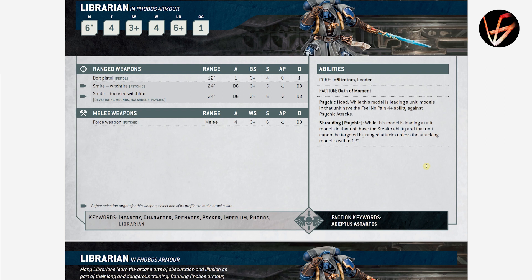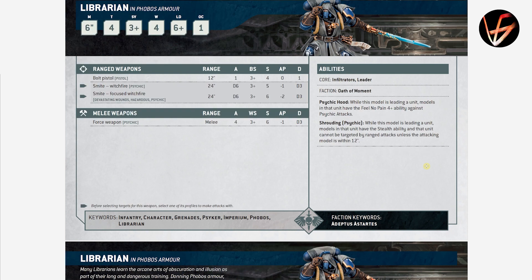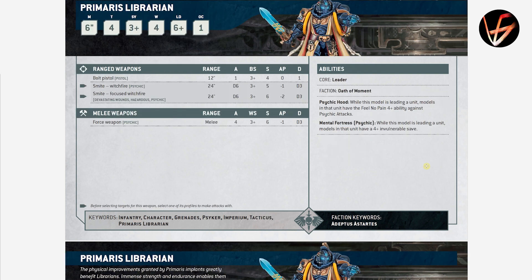The Librarian in Phobos armor does the same thing with 4+ Feel No Pain against Psychic Attacks for his unit. He also has Shrouding — while this model is leading the unit, they have Stealth ability and cannot be targeted by ranged attacks unless the attacker is within 12 inches. He can only join the Phobos and stealthy guys, so nothing that shoots that much — otherwise it would be a very big problem for your opponent. Four wounds on both Librarians.